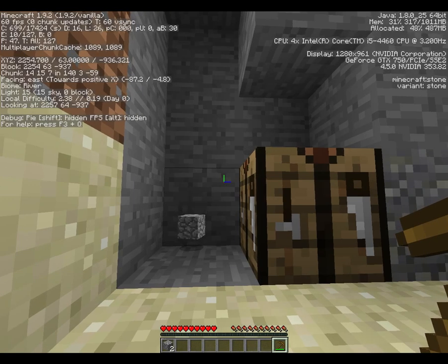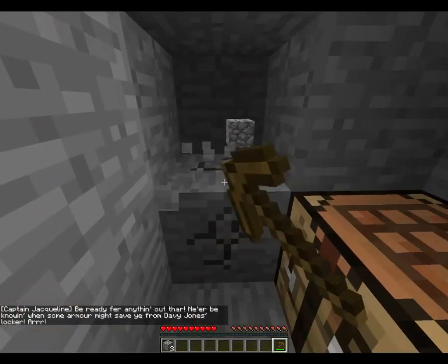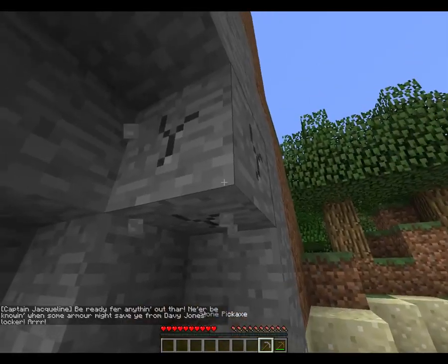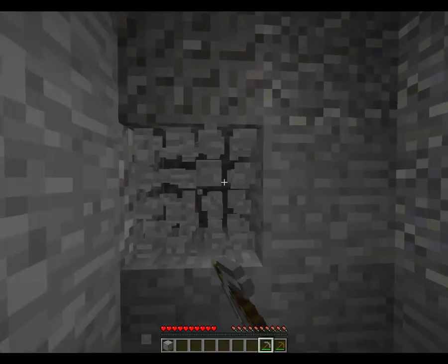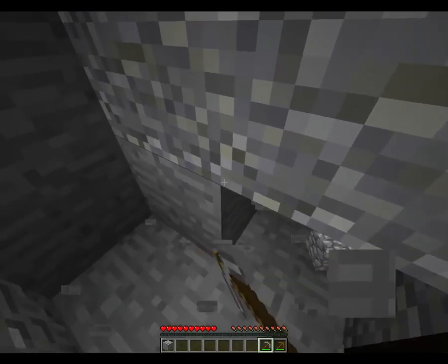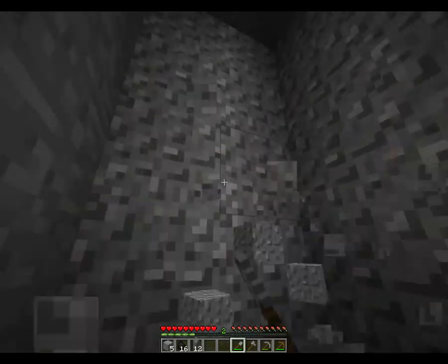We'll run out here. Captain Jacqueline, ahoy there, I have something for ye. Fire resistance potion gives me two diamonds. Fire resistance potion gives me a blaze rod. Bones — how are we going to get the skeleton skull? I lost two bottles. Return them for fair payment. I have a treasure map.